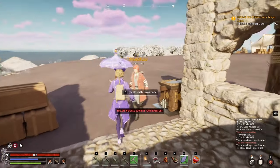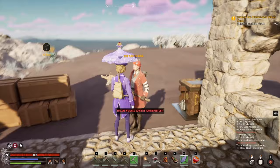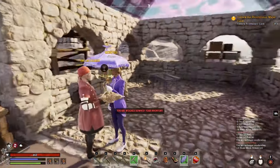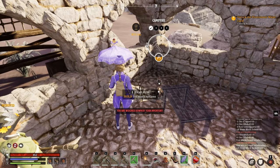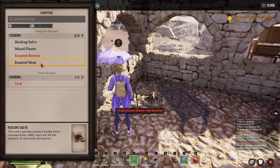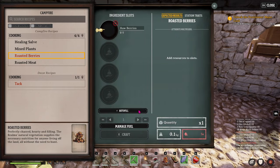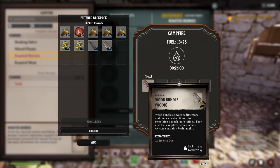Tip 6: Destroy every campfire you come across as soon as you see it. I've had my buddy Wilson get stuff in there before I even noticed it. If you destroy it by bashing, whatever resources were inside will fall out on the ground. These are at survivor camps, some trader sites, and occasional POIs. So if you see one, just break it.